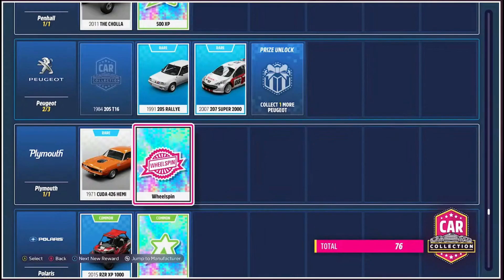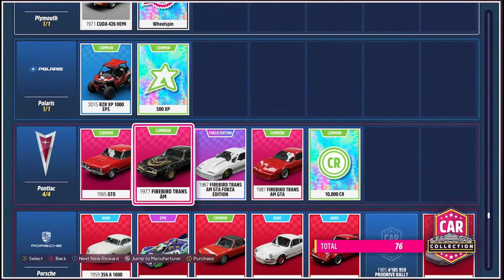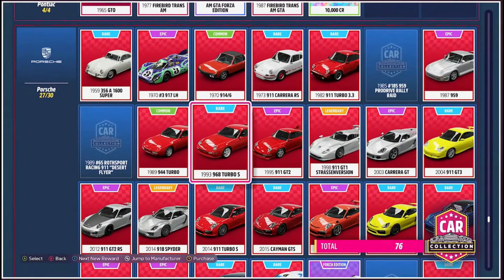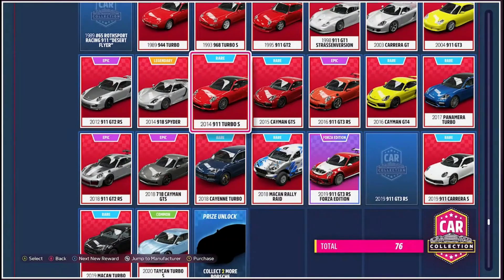Each of the manufacturers also has a reward associated with it. We've skipped past it now, but with Nissan, for completing all of the Nissans, there was an exclusive Nissan that you can unlock for completing them all. We're now looking at Porsche, and I think we'll just click through these and unlock a few of them. You can see there is an exclusive Porsche that can be unlocked there as well.